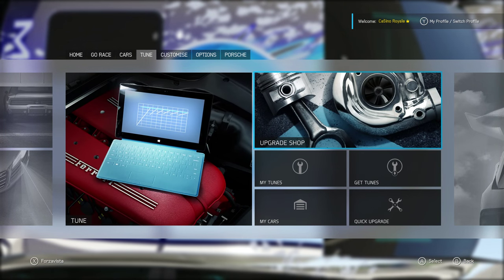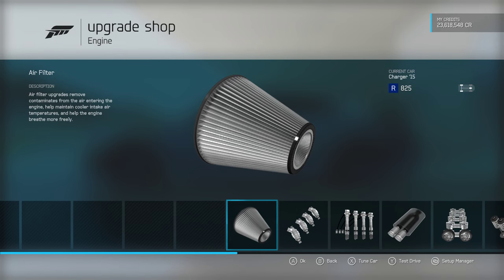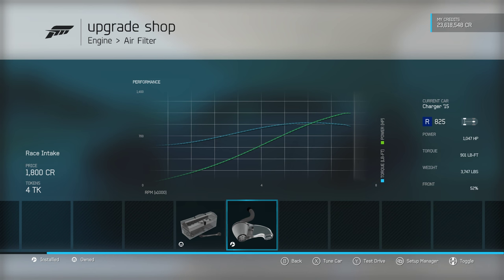It is a ridiculous vehicle. I love the Hellcats just because from standard they are so stupid. And this one, by the time I've finished upgrading it, has 1047 horsepower and 901 foot-pounds of torque. That's a lot of power and a lot of torque, although there is an awful lot of weight — 3747 pounds. That's a sizable amount of weight.